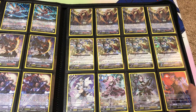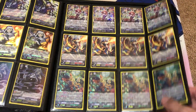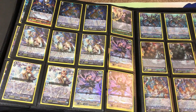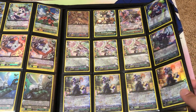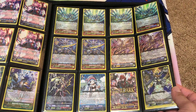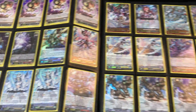Some more Narukami, Oracle Think Tank. I've got stuff from the Revival Collection scattered all over. The most recent one — I know we have another one coming out at the end of summer as well. Some heal triggers for Great Nature, Mega Colony, Sentinels, Strides. Definitely lots of Strides — I like to collect them because I feel they always at least retain some value. You can always get new cards for standard, but for Strides, you always need those for any premium decks you want to work on.